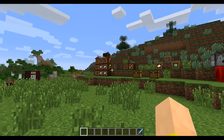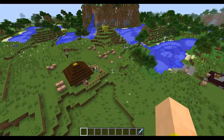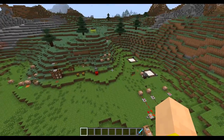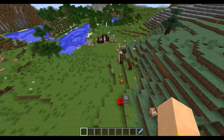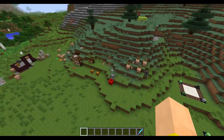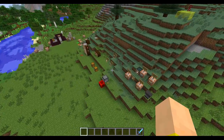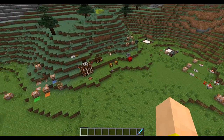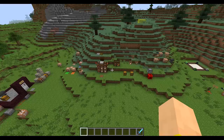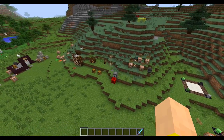You guys might have noticed the past couple weeks in these snapshots the developers have added a lot of command block features, commands, map maker things, and a lot of stuff that most people who play the game won't necessarily use. Well, they have listened to your cries. Serge, one of the newer Minecraft developers at Mojang, tweeted out a poll asking what do you guys want to see in 1.8 — map and map maker features, survival updates, or work towards the mod API.